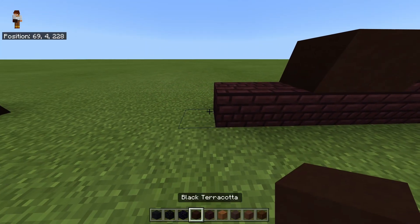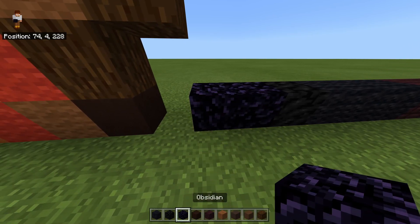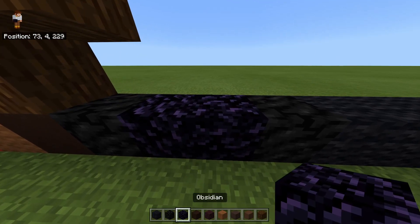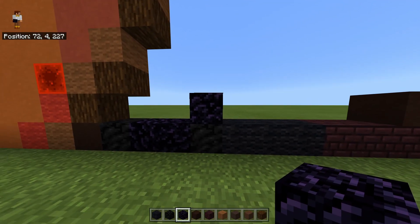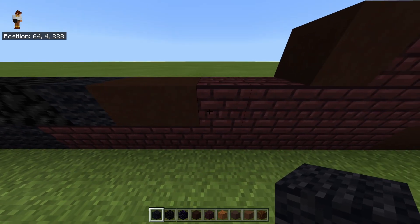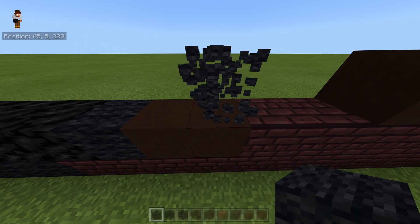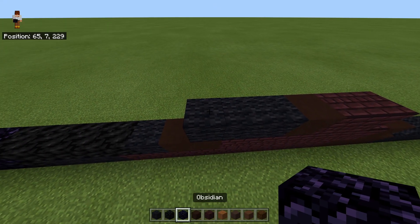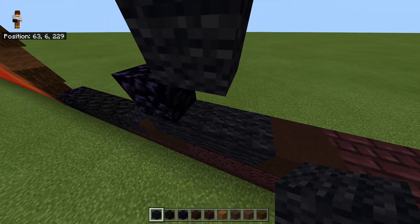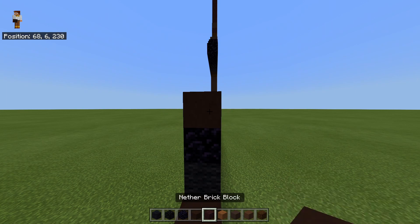Where you've got these nether bricks at the end, place three black wools going to the left, then one block of coal, then two obsidian going to the left, then a block of coal at the end — you should hit that. Starting from this obsidian on the right, place one block going diagonally up to the right with four blocks of coal going to the right — there's a black wool to the right of that. On top of these two black terracotta here, starting on the first block, place three going to the right; on top of the first of those three, place an obsidian and a black wool going diagonally up to the right. Place a black terracotta to the left of that black wool and then two nether bricks going across to the left.